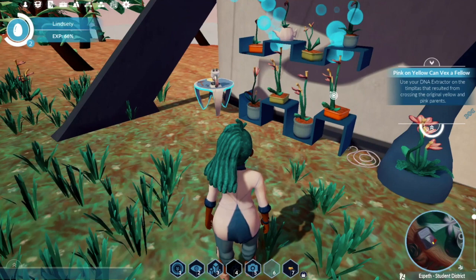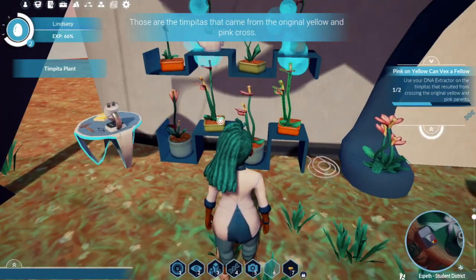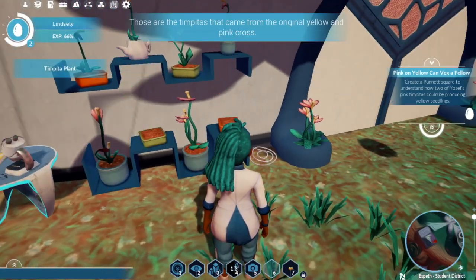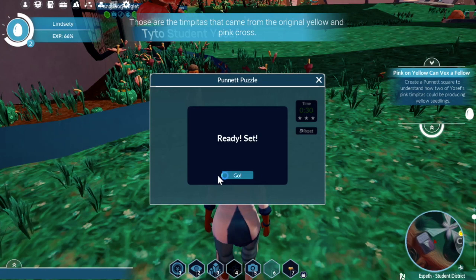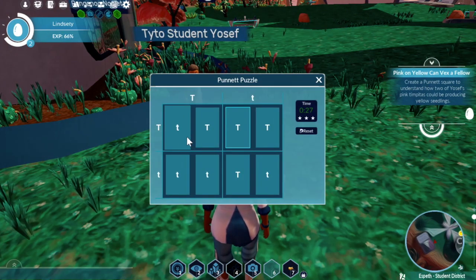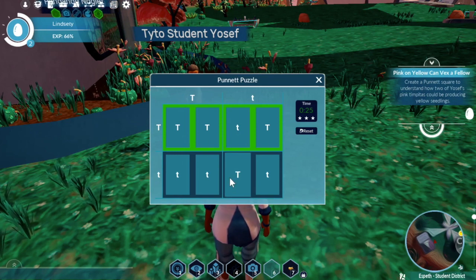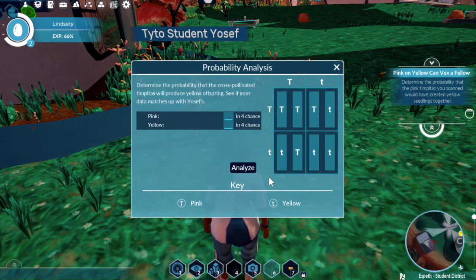The player first goes over to the flowers and scans both to get their DNA information, confirming these are the ones bred from the previous flowers. After scanning, they do a quick Punnett puzzle — rather than a traditional Punnett square, it's made more like a bejeweled flipping card style where you still have to know how to set one up.